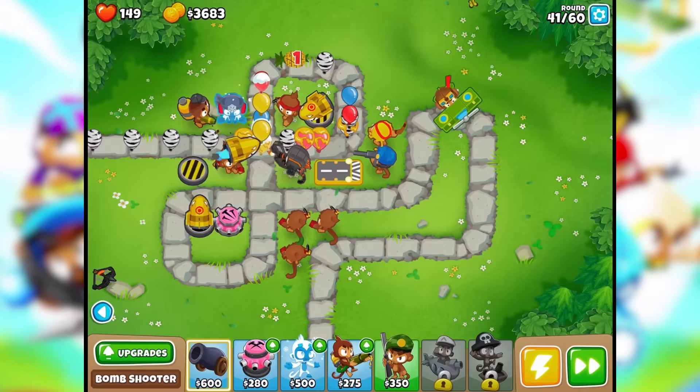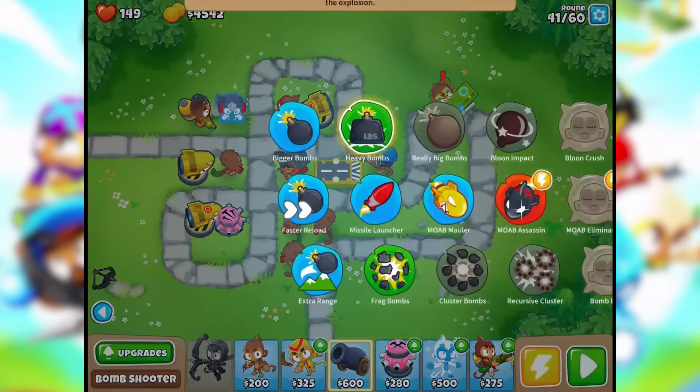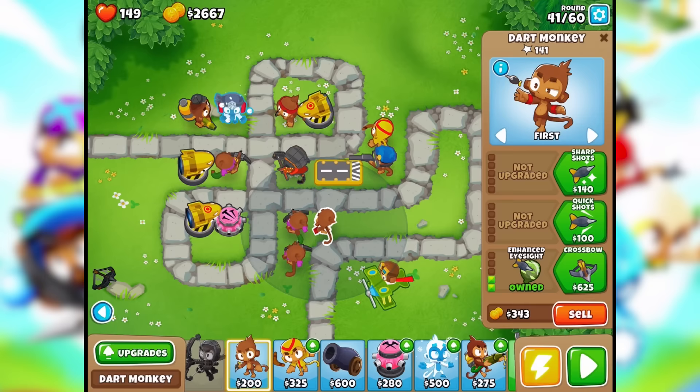Since I have a lot of dart monkeys out, I'm gonna go ahead — regrow rainbow bloons and camo bloons — I guess I'm all sorted. But let's go ahead and take a look at the upgrades for the dart monkey. Let's upgrade him — crossbow, crossbow, crossbow. We can also do razor sharp shots.